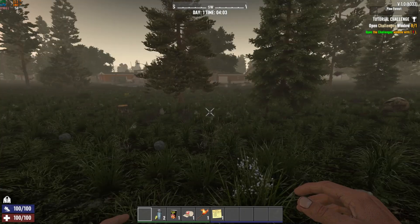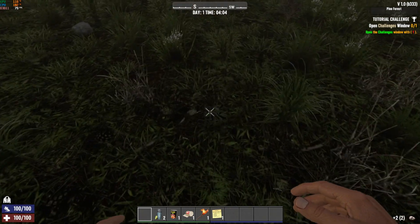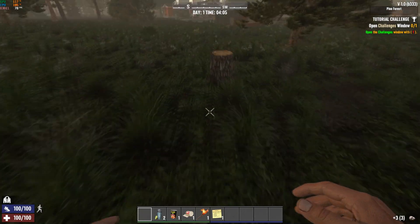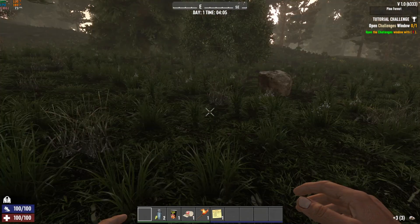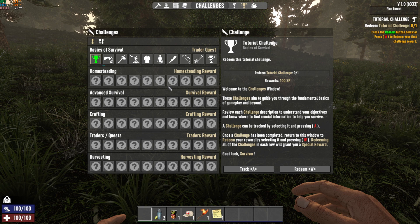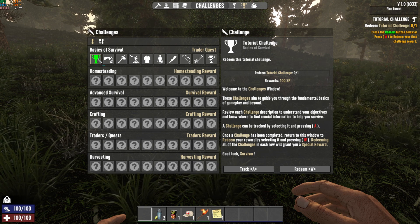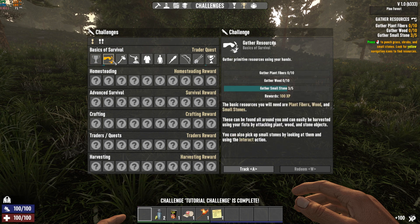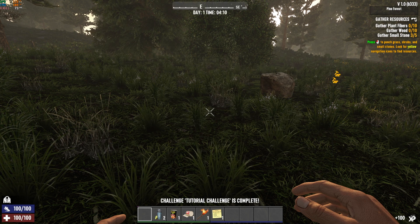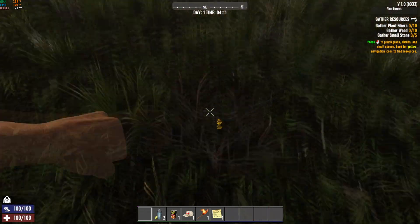The initial quests have changed. There's no longer just a set of quests that you do — there are special challenges that you have to complete and then redeem. So we're gonna go ahead and do this stuff, get that knocked out, and figure out where the trader is.